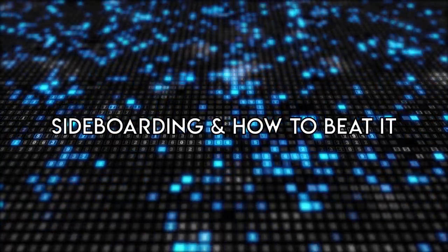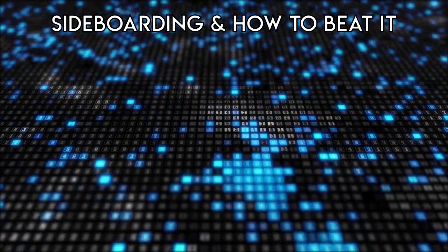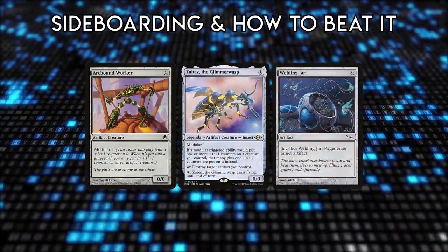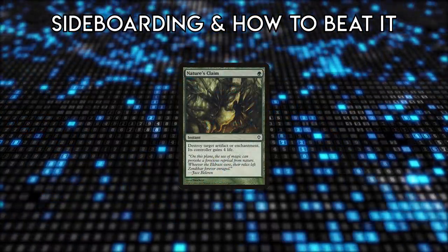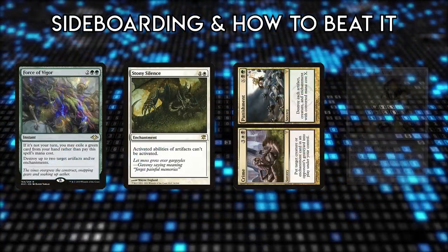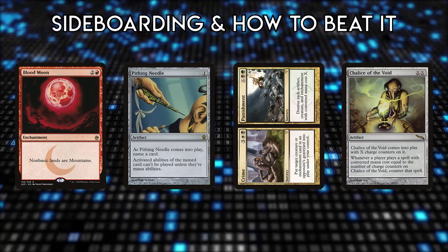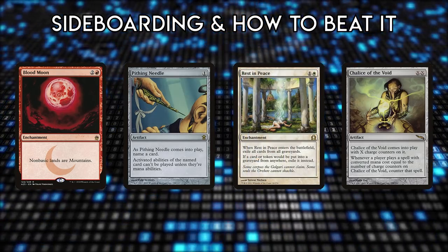Sideboarding and how to beat it: most of the cards are core-to-scale synergies but there are less valuable ones such as Arcbound Worker, additional copies of Zabaz, Welding Jar, etc. The sideboard is mostly answers to hate cards or to be used against other linear decks. Given its makeup, Hardened Scales is susceptible to all forms of artifact hate, Chalice of the Void, Blood Moon (since it kills Saga and turns off Inkmoth Nexus), Pithing Needle effects, and graveyard replacement hate like Rest in Peace, since it neutralizes modular triggers.